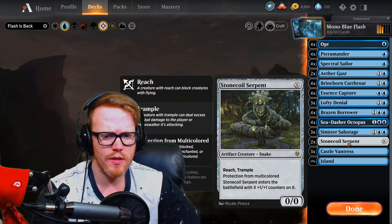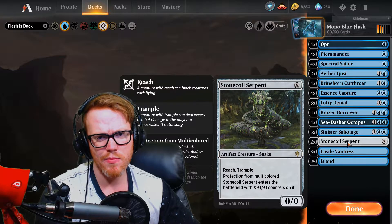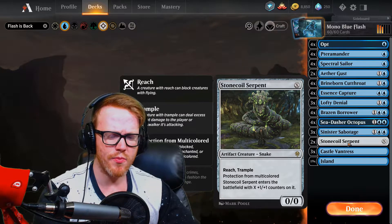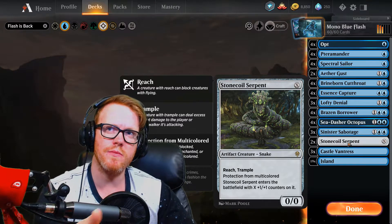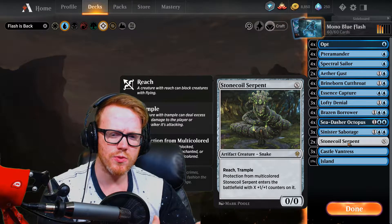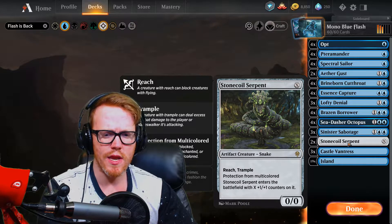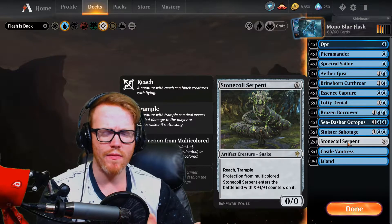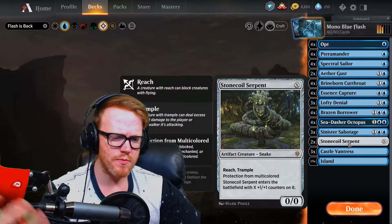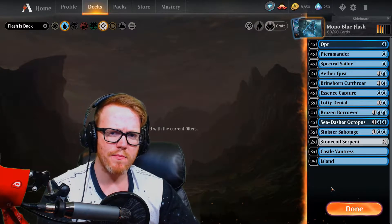Stone Coil Serpent rounds out the deck - just in case we want something a little bigger to finish the game. Put a Sea-Dasher Octopus on it to make it a two-two plus whatever counters we have, and it has protection from multicolor. It's not as relevant now that Teferi is gone, but it has reach and trample which makes it a great blocker or a way to push damage through. In the late game with a lot of mana we can just make a very big Stone Coil Serpent and finish things out.